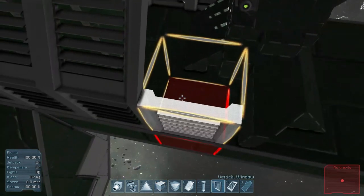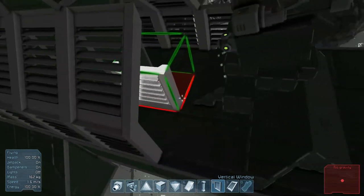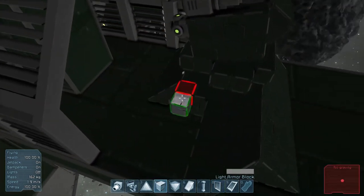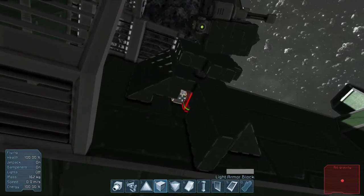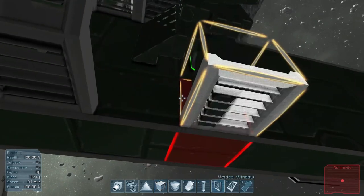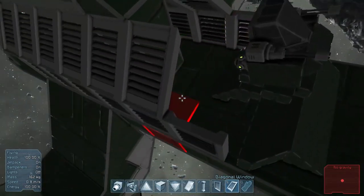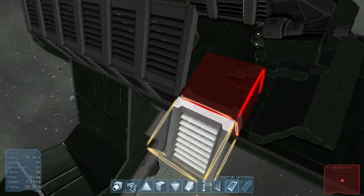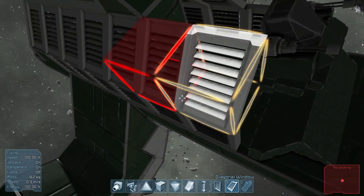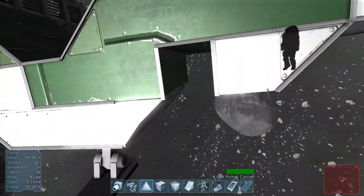I also put in a turret at the back, and this is essentially for two people — one person flying the plane and a second person using the back gunner turret. It's pretty kick-ass because it's fully rotatable 360 degrees and can move up and down, but you've got to be a bit careful when shooting because it bounces back quite a bit. This turret is built off a small ship and has been attached to the large ship main body via landing gear.